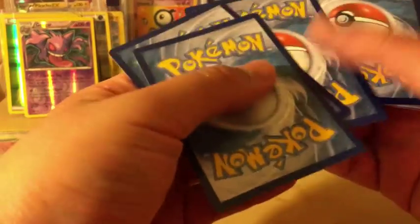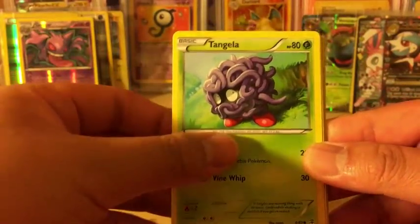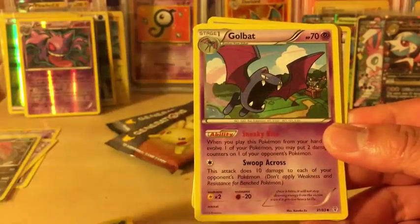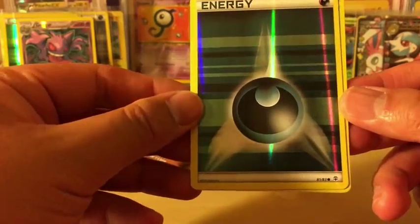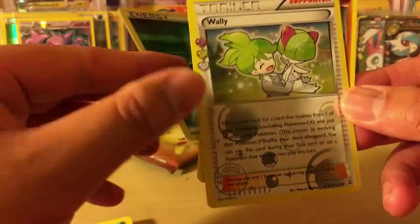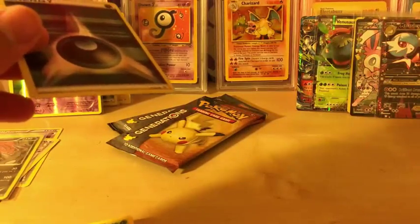Pikachu packs, you're next - they're all Pikachus. This one's really off centered. We got Doduo, Tangela, Gastly, Psychic Energy, Chikorita, Golbat, Olympia, Reverse Holo Dark Energy, Wally again from the Radiant Collection, and Hitmonchan, regular rare. Dropping things off my table but that's okay. So we got two Dark Energies already.